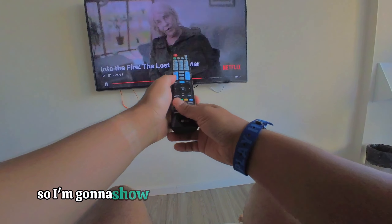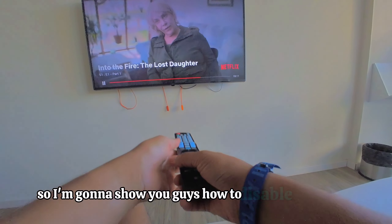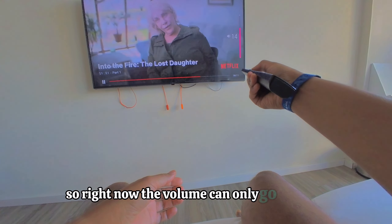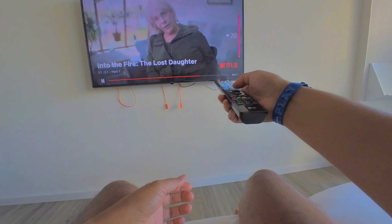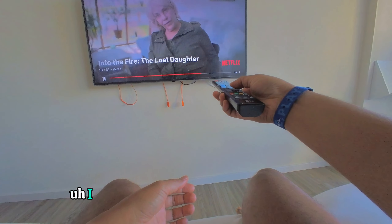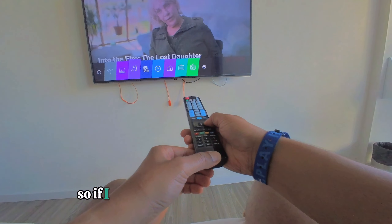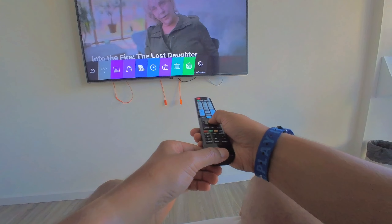All right, so I'm gonna show you guys how to disable hotel mode. Right now the volume can only go up to a certain point, and if I try to go to settings it doesn't work.